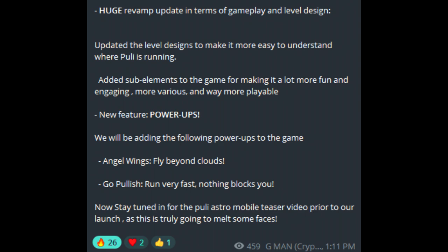A new feature: power-ups. We will be adding the following power-ups to the game — Angel Wings: fly beyond clouds; Go Polish Run: run very fast, nothing blocks you. That reminds me of some Super Mario star action — just blitzing through stuff.